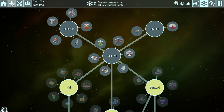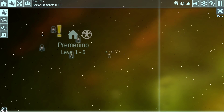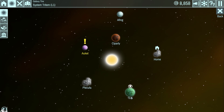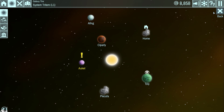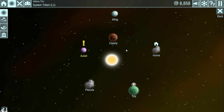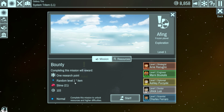The missions tab is right up here. There are different areas that will unlock — many levels, up to 30 levels it looks like. We'll start at level 1, and these are all the planets we can visit and do things on. This little exclamation point says it will unlock the next system. Level 2 will unlock if we beat this one. There are also a couple of bounty missions here — one research point as a reward, a random level 1 item, some slime, and some credits. We basically need two research points to unlock the next tech.